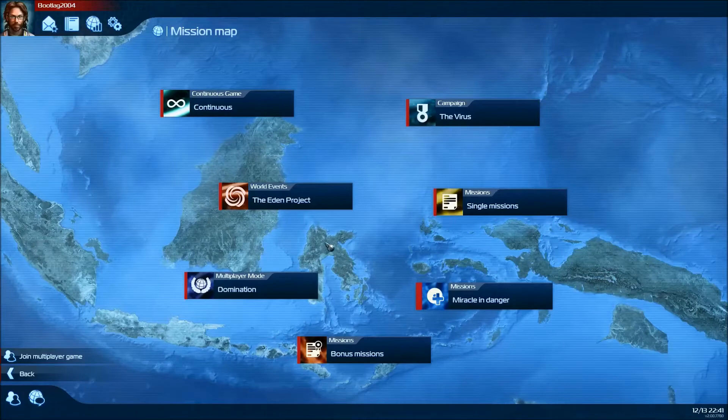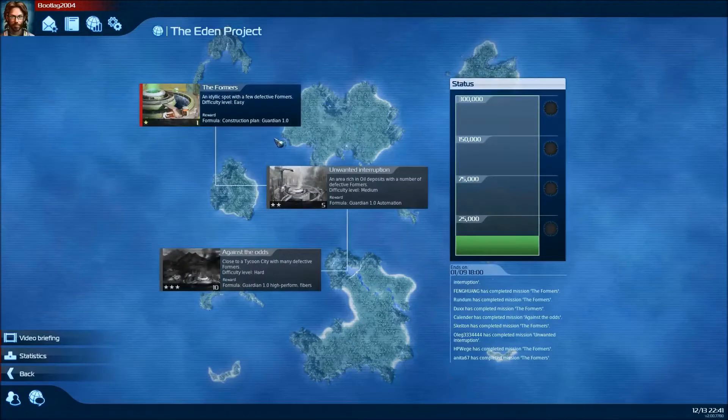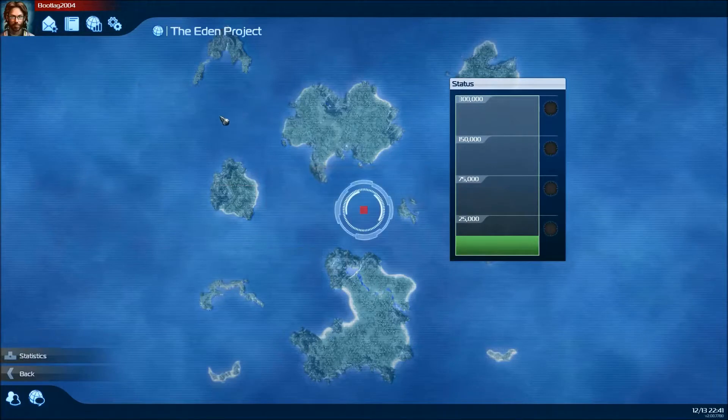Hello again everyone, this is Leaf on the Wind, now bringing you the next world events here: the Eden Project. We can start out with formers, number one, and if you win we get the construction plans for Guardian 1.1. So let's get started.